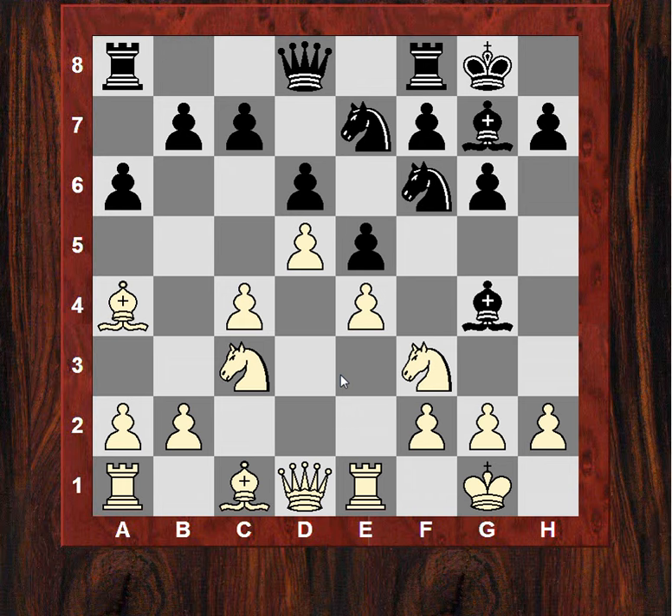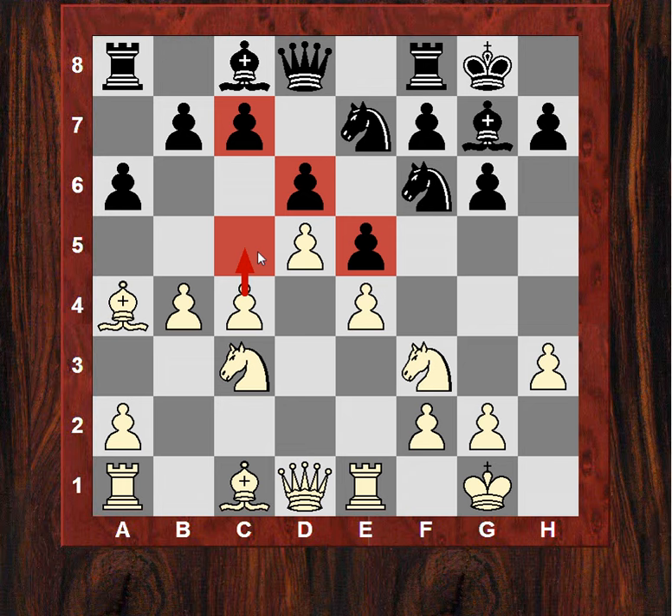Bishop g4 here from Ivanchuk. After h3, he doesn't want to give up his light square Bishop - he puts it all the way back - and we get this sort of bayonet attack style b4. This is the familiar King's Indian defense structure. Unlike in King's Indian positions, Bishop e2 would pose a threat to that Knight immediately with a move like Knight g5, but it's not here - it's stuck over there.